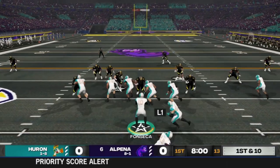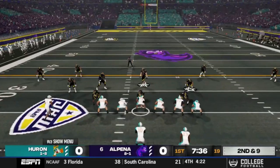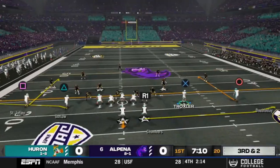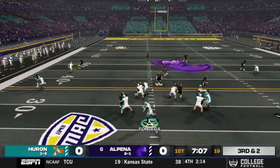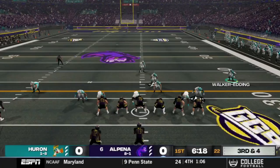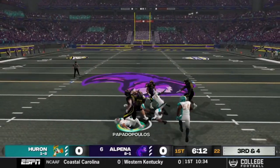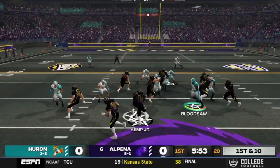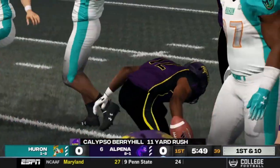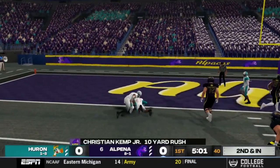We are invading the Alpaca Dome — look at all that teal out there from Port Huron. We're making the trip up north. They're in the back of the end zone too. We got more people in Alpena than we have at our home games. Quinton Waterbury with a deflection — great quarterback. Tanner Van Cleek with a big 12-yard catch. Kemp handing off, Berryhill throwing and getting an 11-yard gain.